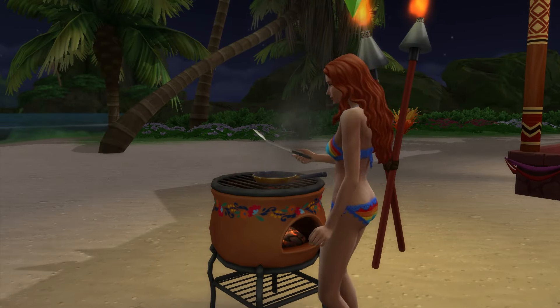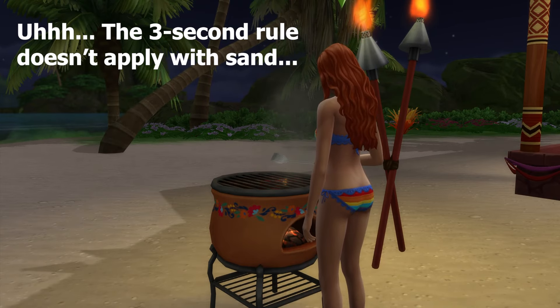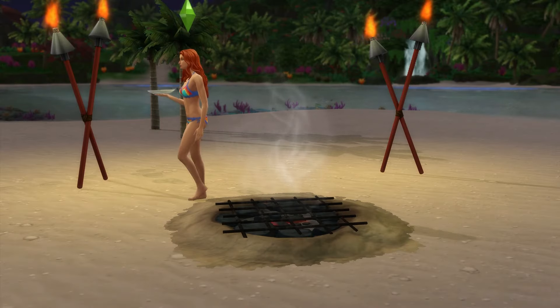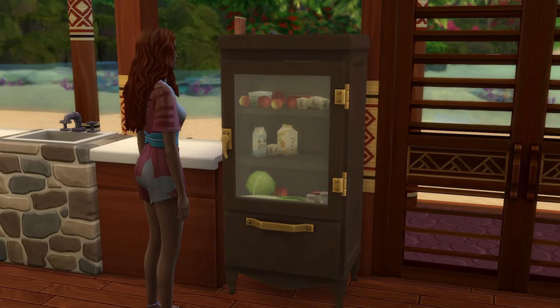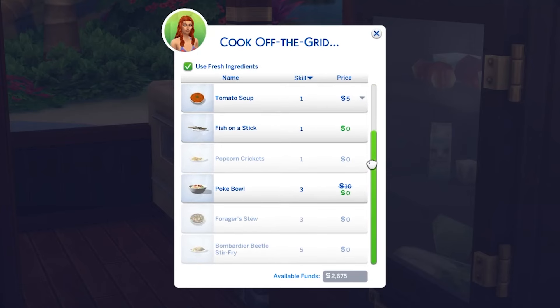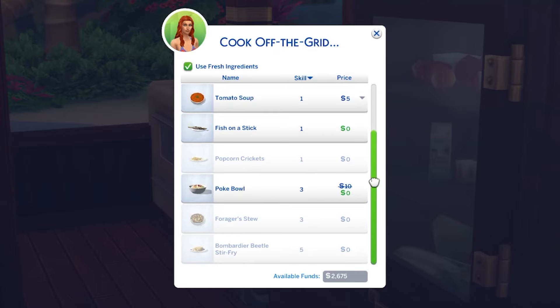When it comes to food, a grill that's functional off-the-grid is your best friend. The Volcanic BBQ Sierra is also a great option that blends in seamlessly with the environment in Sulani. There are only a few fridges that are functional off-the-grid, and they'll need to have ice added to them regularly to keep them working without a power supply. The Yum Cooker stove will also work, but you'll notice a significantly reduced range of recipes available to make.